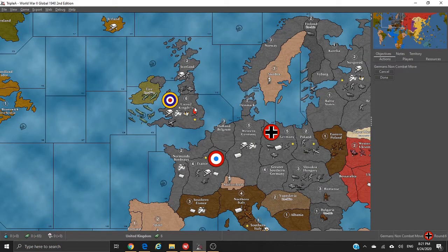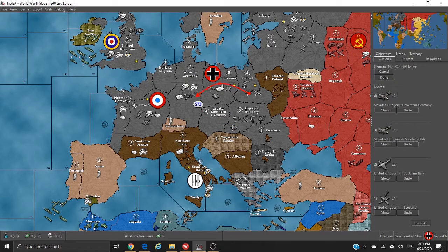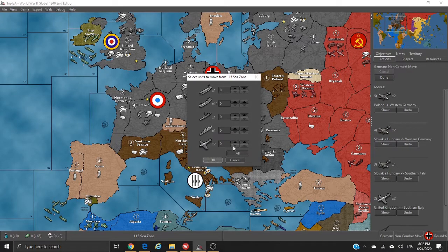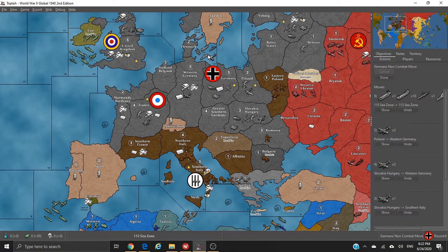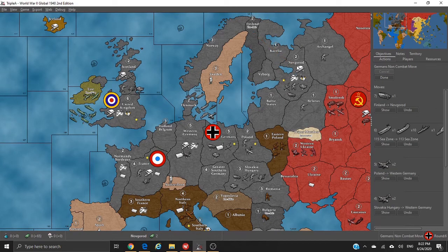Non-combat: this AA gun is going to go into Scotland, so we leave the UK ripe for the picking. These two fighters are going to come down to Southern Italy, along with one tactical bomber. Then we'll grab these two tactical bombers as well. Taking everything from that sea zone, moving from C Zone 115 to 113, and we'll bring this mech infantry down to Novgorod.